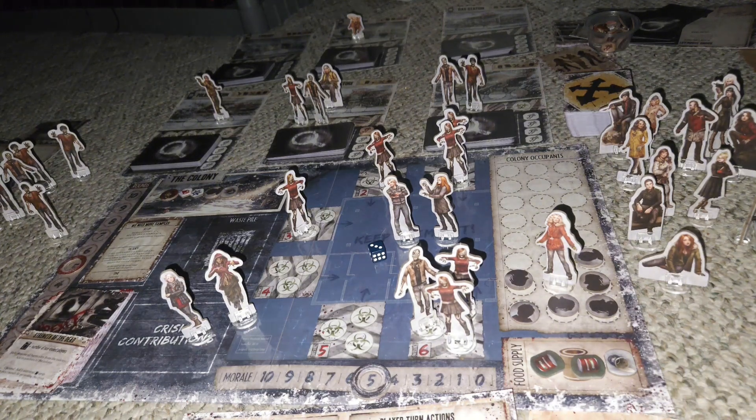In Dead of Winter, the game ends in three ways: when the round track hits zero, when morale hits zero, or the moment that the main objective gets completed. If the main objective does get completed, every single player will reveal their secret objective cards to determine who won the game. If you failed to complete your secret objective by the end of the game, then you did not win. But each individual player who did complete theirs does win, so there can be as many winners or losers as possible.